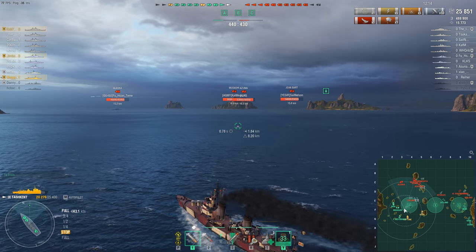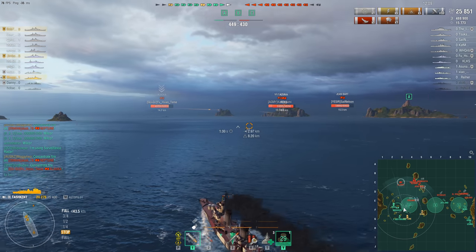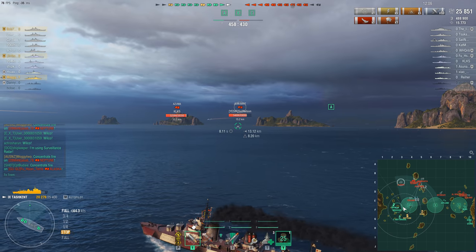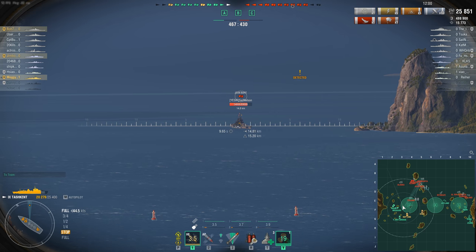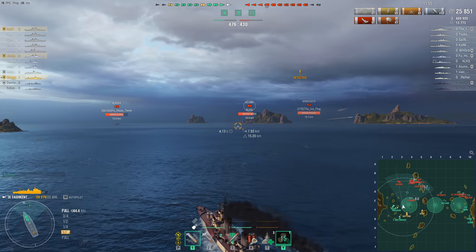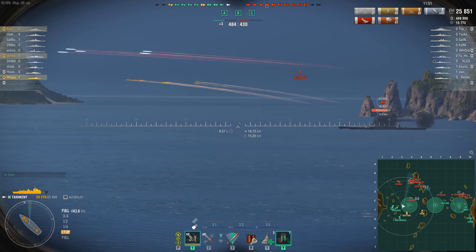And at this point, it's become traditional for me to say: what could possibly go wrong? Well, that's more or less exactly what Moggy 2 does, at least for the next couple of minutes, and certainly over on the western end of the map with the Riga, the Missouri, and the Frederick the Great — that's what the rest of his team does. Elsewhere, however, not so much.